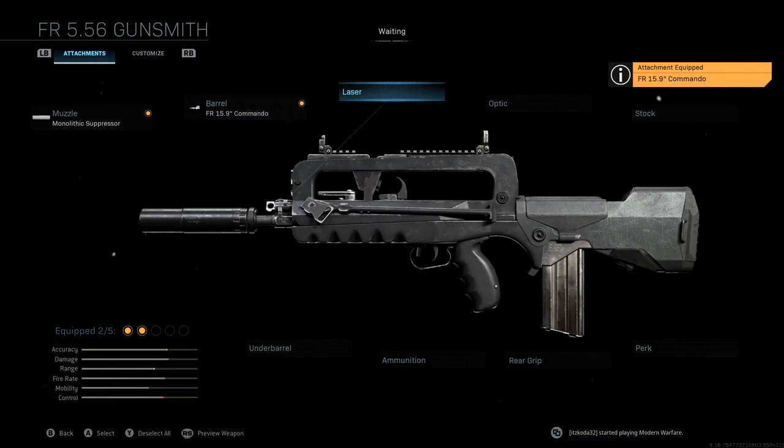We're not going to be using a laser — I decided to take that off the original blueprint. I think a laser with the FR-556 is completely pointless. Most of the time it's not that effective with assault rifles anyway, unless you're playing super aggressive. For a class setup like this that's more defensive and has a silencer, the laser is pretty much pointless, so we're not going to waste an attachment on that.